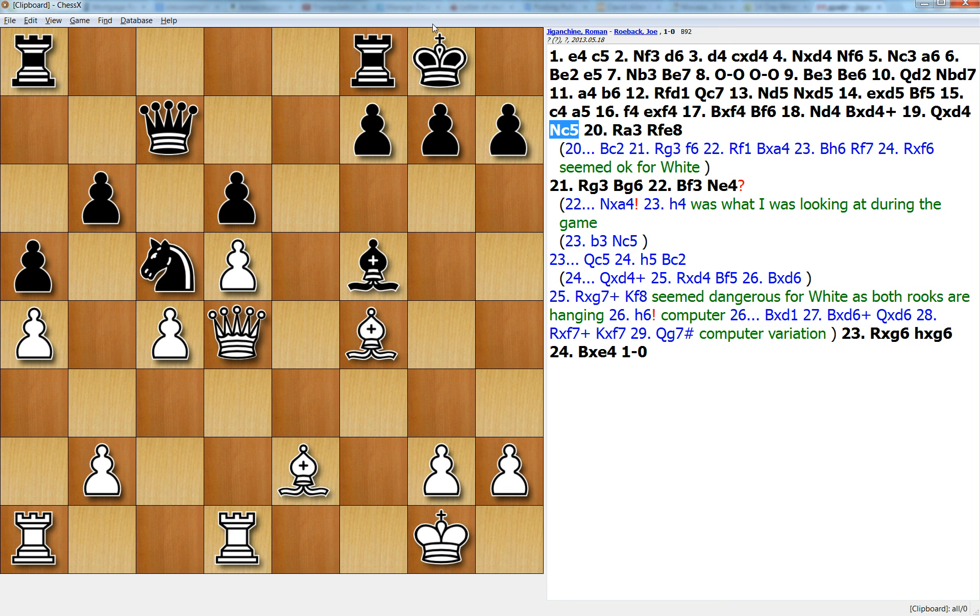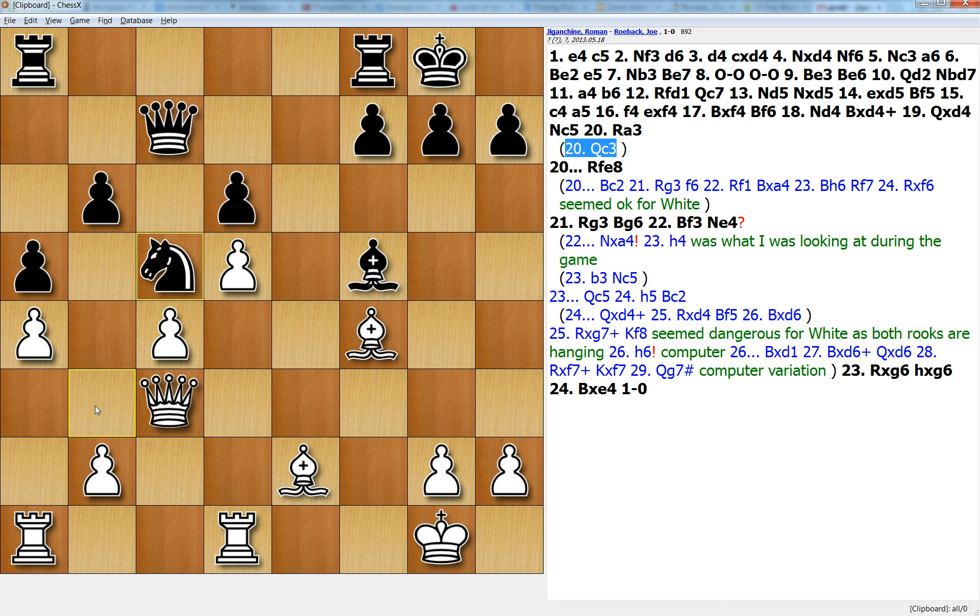I have two ways to defend against that. One is Qc3, and this was the normal choice — it guards b3, prepares pawn to b3, white's position is solid, nothing is really threatening, everything is under control. Black may have a little bit of counterplay with Ne4, but it's not really very dangerous, so this was a good way to continue.